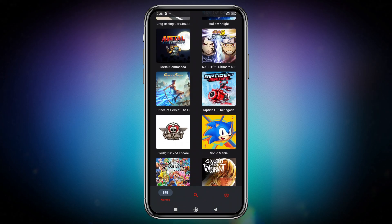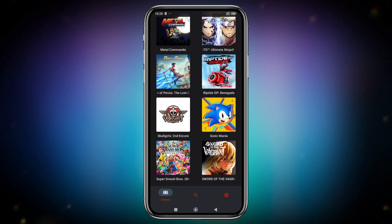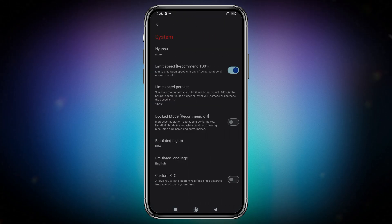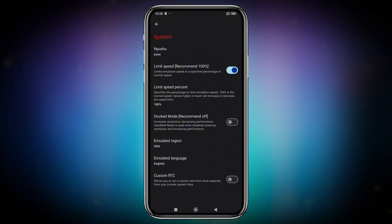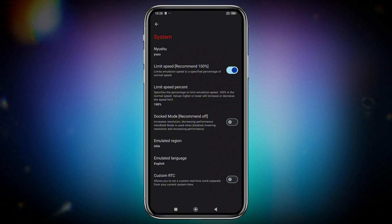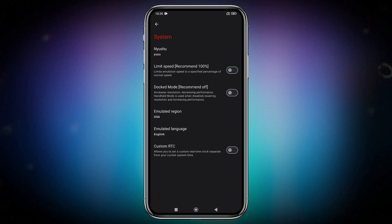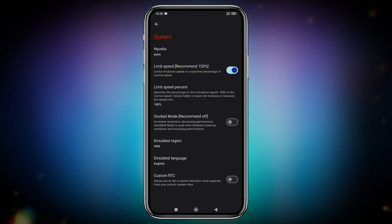Now let's head over to the settings and configure the best options. Click on the gear icon in the bottom right corner, then select Advanced Settings and open the System tab. You'll see it already shows which settings are recommended and which are not. I recommend turning off the Limit Speed option so the emulator can utilize your device's full potential. But sometimes this can cause lag, because disabling Limit Speed forces 60 FPS and some games may not handle that well, leading to stutter and lag issues.